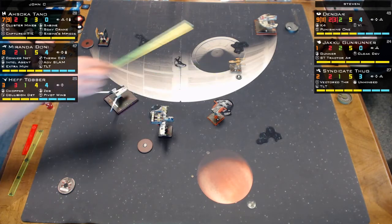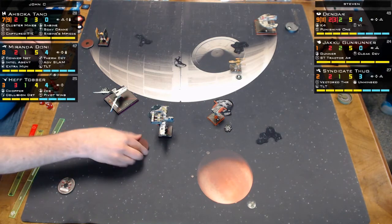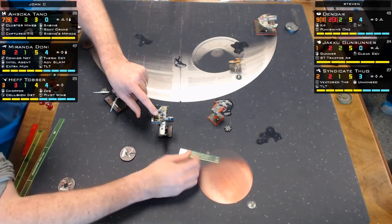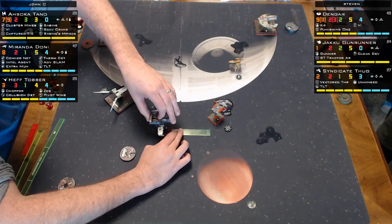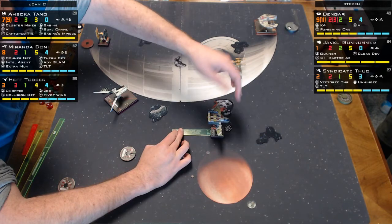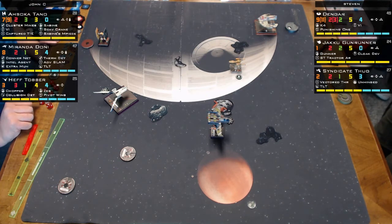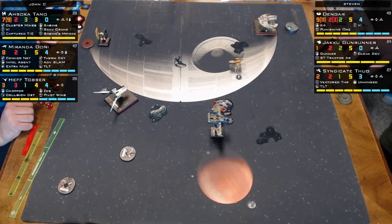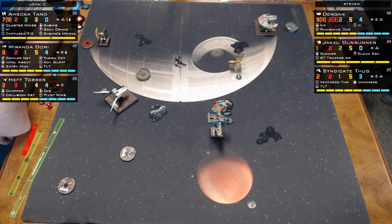Even if Zeb lets them shoot, Heff gets to shoot as well. The commentators note the plain black background mat still needs improving. Dengar, Kino, and Ahsoka are still left to move this round.